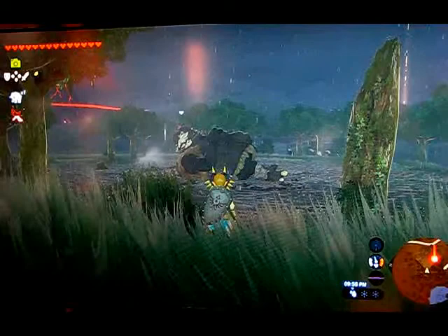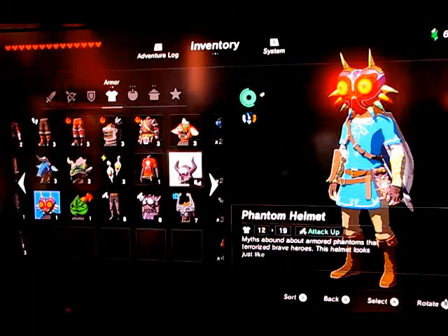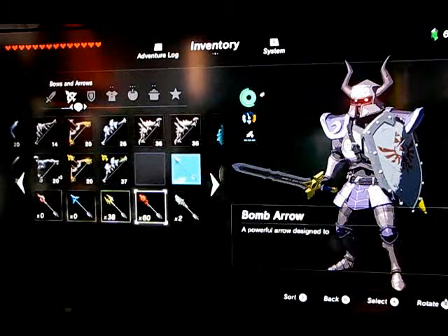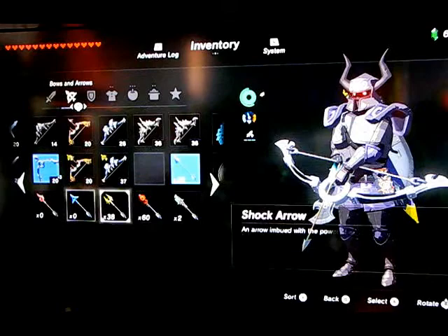Look who we have here. This is a good time to show you the Phantom Armor. What I'm going to do is I'm going to probably use the Royal Broadsword with a combination of a Mighty Lynel Bow and shot throws.